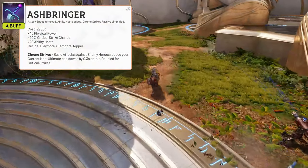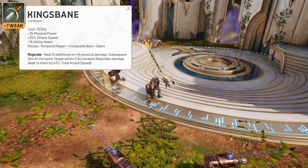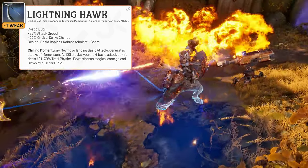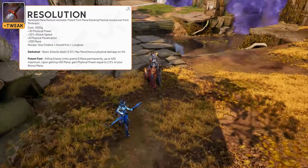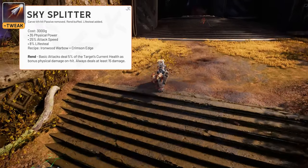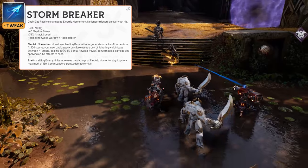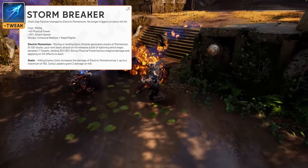Ashbringer removed attack speed, added ability haste, and simplified the passive. Kingsbane received a full rework, removing the on-hit heal and instead replacing it with an on-hit damaging passive. Lightning Hawk received a change to its passive — instead of applying on every 4th hit, it now builds stacks and applies once they reach 100. Resolution has been reworked by removing the mana restoration on-hit and stealing Mindraiser's mana stacking passive. Skysplitter receives 8% lifesteal as a stat but removes the 4th hit damage, choosing to instead buff the on-hit from every basic attack. Stormbreaker gains its stack-based passive instead of on every 4th hit, but retains its ability to increase that damage throughout the game. Terminus gains a new passive called Gift, that grants additional lifesteal the lower health you are.